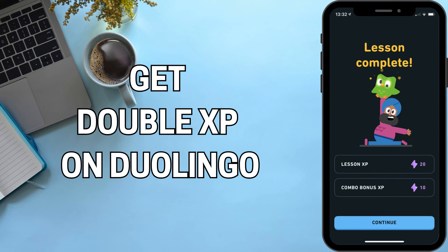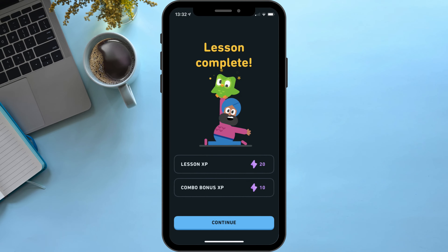How to get double XP in Duolingo. Usually when a boost is active, the maximum amount of XP you can earn is 30 XP: 10 XP for completing a lesson, and 8.5 XP for a full combo bonus, multiplied by 2.